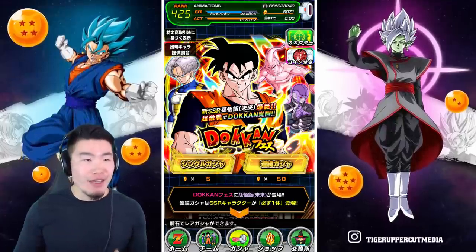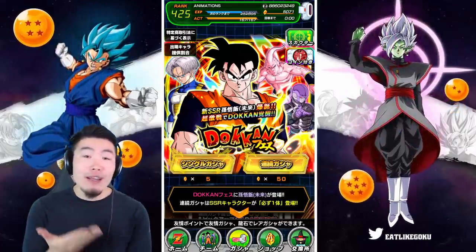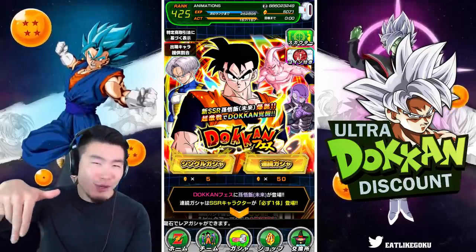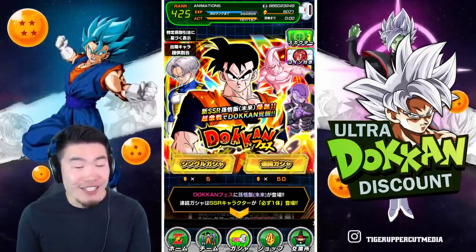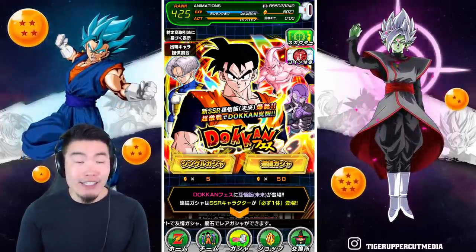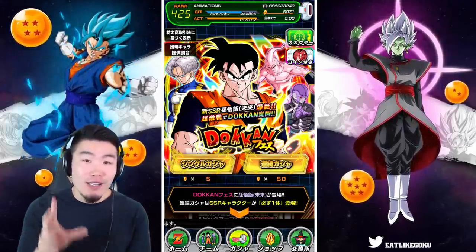The goal in today's video is basically to see as many of these new animations as humanly possible. We've got a pretty insane account here from Ultra Dokkan Discount — link to their store in the description down below. Use my code TIGER for 15% off your purchase.